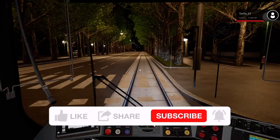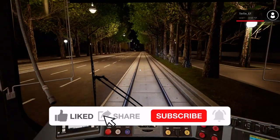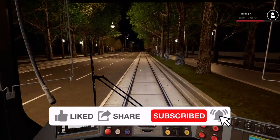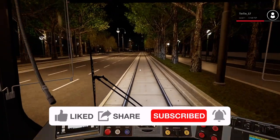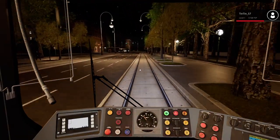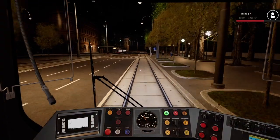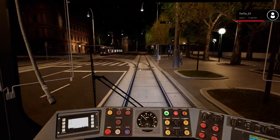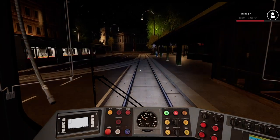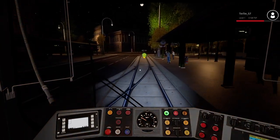Hello everyone, how you doing? Welcome back to the channel and we're back on Tramsim Console Edition. Now, if you're like me, you're a bit of a trophy hunter and one of the first things I do when I get a new game is look at the trophy list and see what are the quick wins — and I saw one on there. 'A Doner Kebab Please' is the actual name of the trophy, and I thought, what is going on?